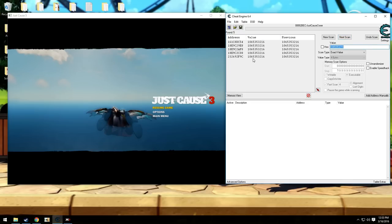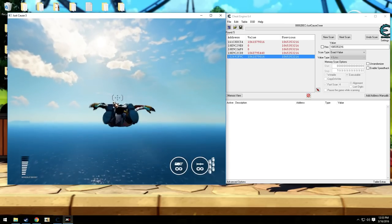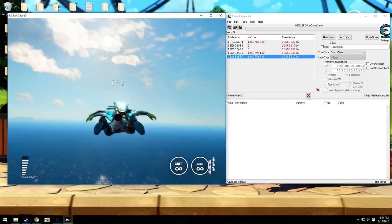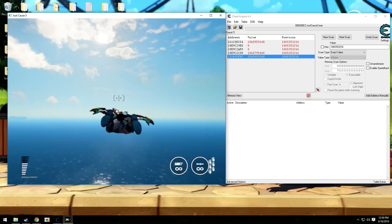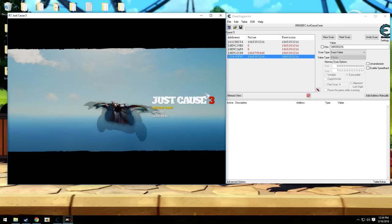Now we're left with just five values. I already know the address is this one here, but I'll show you how to narrow it down to just two. If you watch the values as you're moving forward, you can see that only two values — the top one and the bottom one — are staying the same. That's what you want: the other ones are at zero, and we know we're not at zero because we still have the boost full. The other one's not moving at all, so we know that's not it. Every time I've done this, the address has always started with a two. So you just take this value and click this box here to freeze it, then go back into the game.